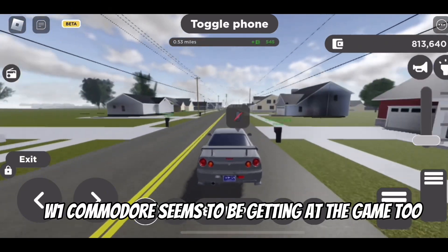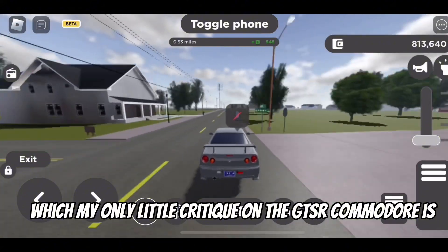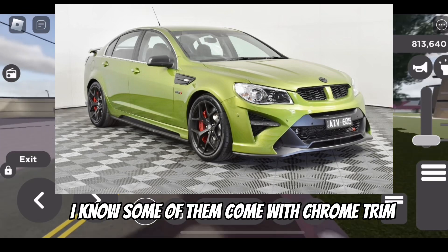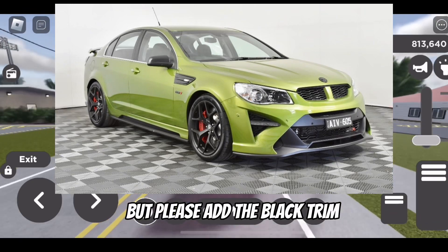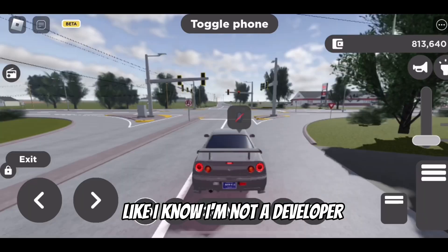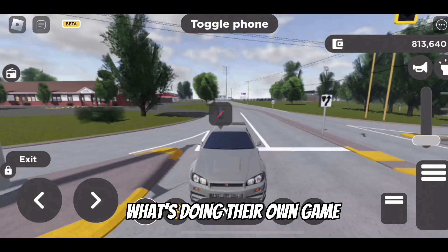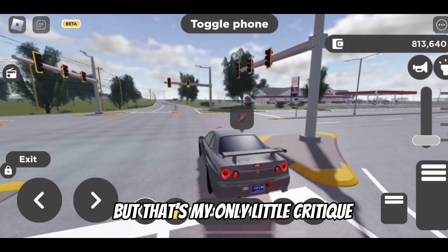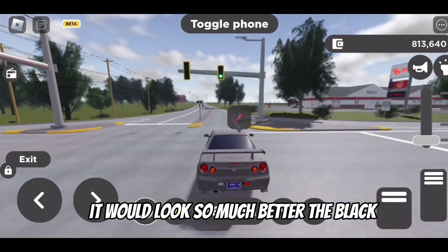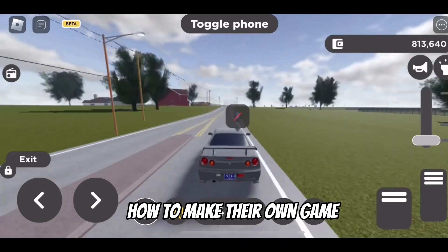It looks like we're getting the Calais and the Maloo Utes along with the GTSR W1. The Commodore seems to be getting added to the game too. My only little critique on the GTSR Commodore is — I know some of them come with chrome trim around the windows in real life, but please add the black trim, or at least add it as an option. I know I'm not a developer and can't tell developers what to do in their own game, but that's my only little critique. It would look so much better with black. Anyway, aside from me trying to tell developers how to make their own game...